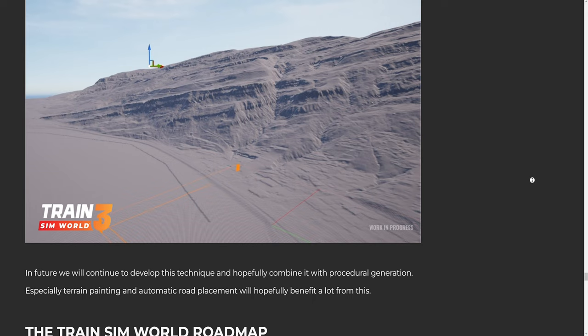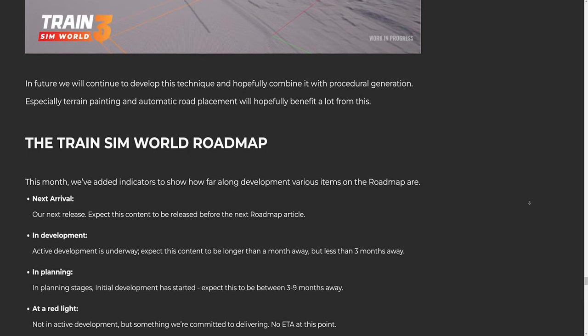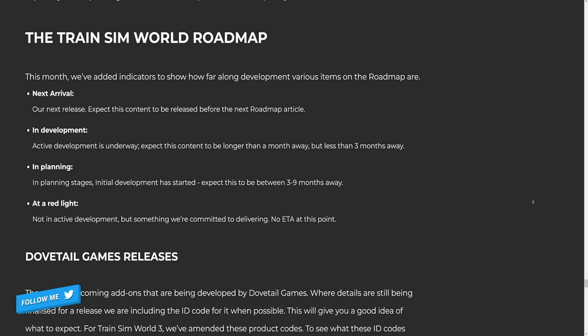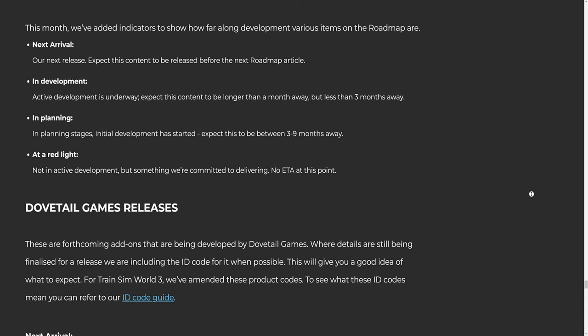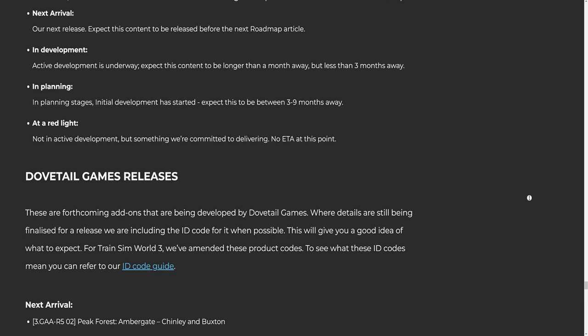The Train Sim World Roadmap: this month we've added indicators to show how far along development various items on the roadmap are. One: Next Arrival — our next release, expect this content before the next roadmap article. Two: In Development — active development is underway, expect this content to be longer than a month away but less than 3 months away. Three: In Planning — initial development has started, expect this to be between 3 to 9 months away. Four: At a Red Light — not in active development but something we are committed to delivering, no ETA at this point.